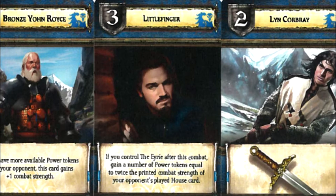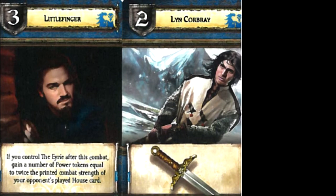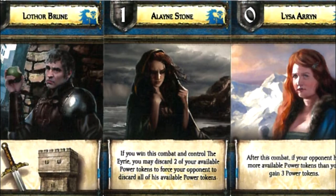Win or lose, if you still have the Eerie, you can get quite a number of power tokens based off of what your opponent plays against you. Nester Royce is a combat 2 with 2 fortifications. Leon Kobroy is 2 with 1 sword icon. Luther Brune is 1 with a sword and a castle fortification. Elena Stone — aka Sansa — is their level 1, and if you win this combat and control the Eerie, you may discard 2 of your available power tokens to force your opponent to discard all of their available power tokens.